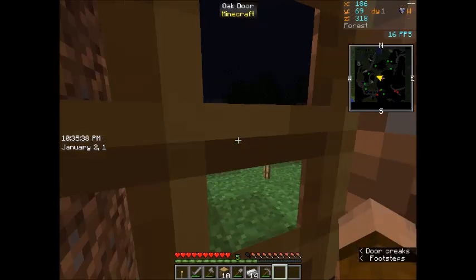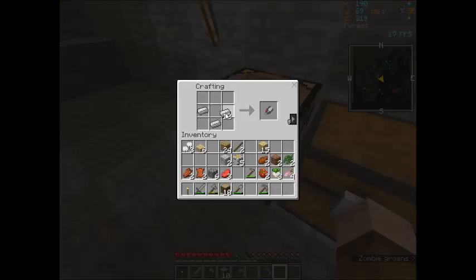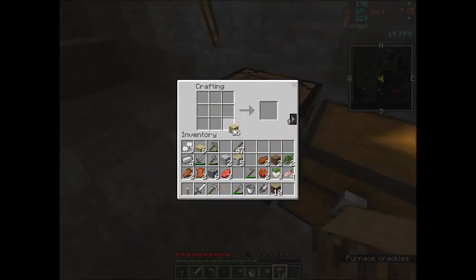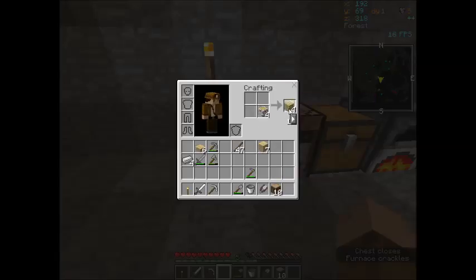I hear a zombie. I need to make a bucket so I can haul some water. And some shears — I can get some wool. While we're at it, we'll make a sword to better protect ourselves. What is that? A saucepan? That's cool. And a couple more steaks. I got good pickaxes. I should make a chest because I'm running out of storage space already.